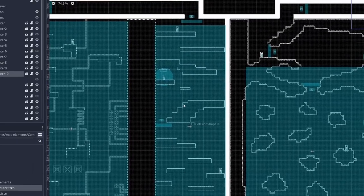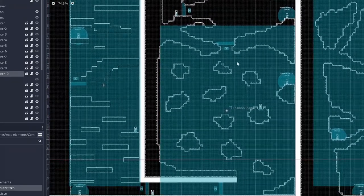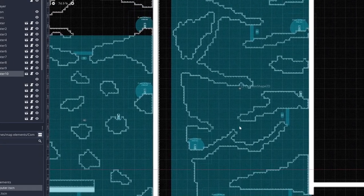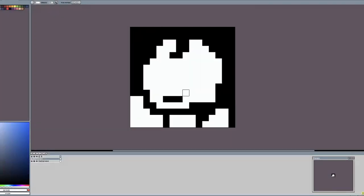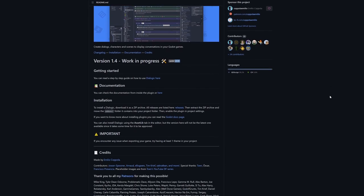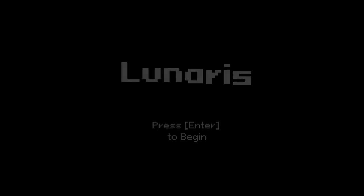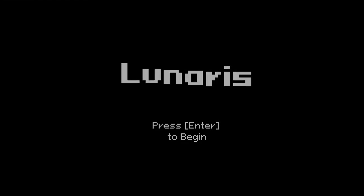I then made three new areas that get progressively more difficult. I wanted a dialogue system because I imagined the story to be like you were sent there on a specific mission, and headquarters can contact you to brief you and give a tutorial. So I drew the sprite for your point of contact at HQ, added in the Dialogic plugin — which I believe is the most popular Godot plugin — and created this intro sequence. I made a main menu and decided to name this game Lunaris, inspired by one of the characters in The Silent Sea.